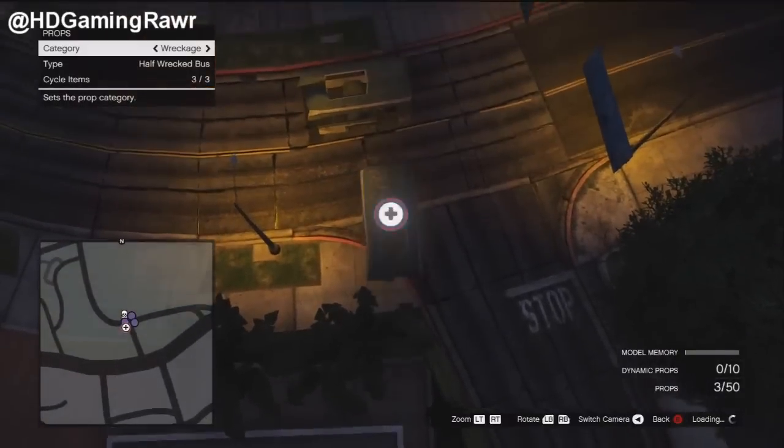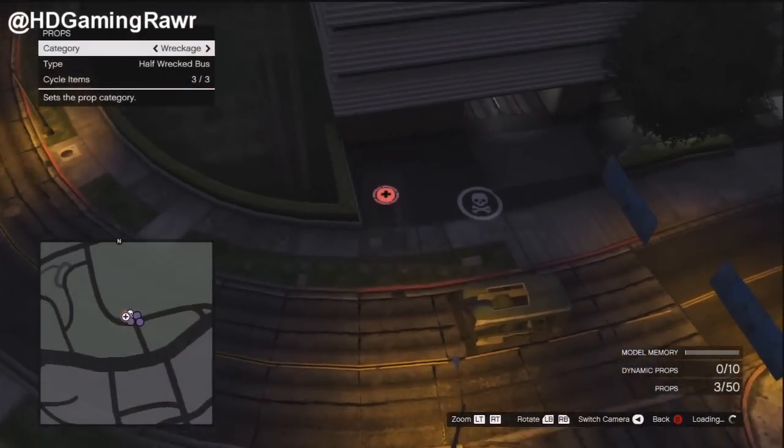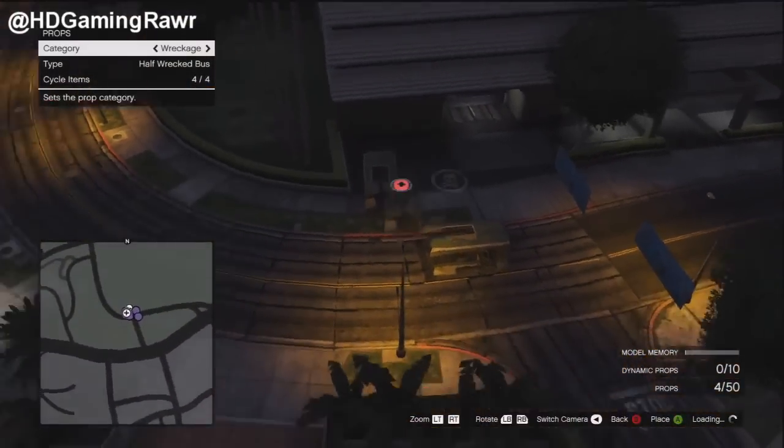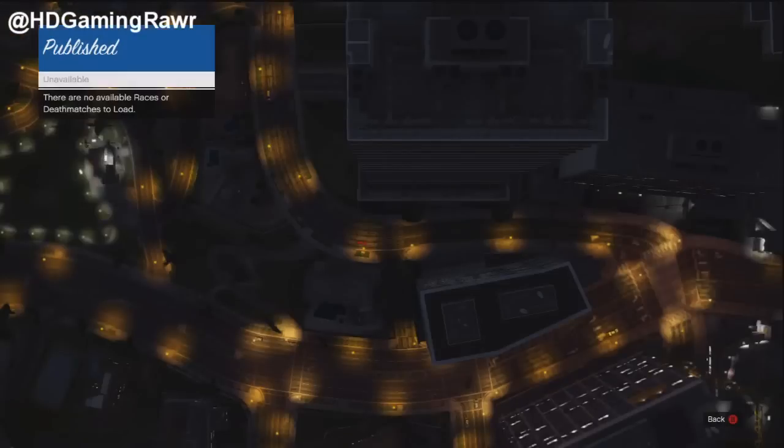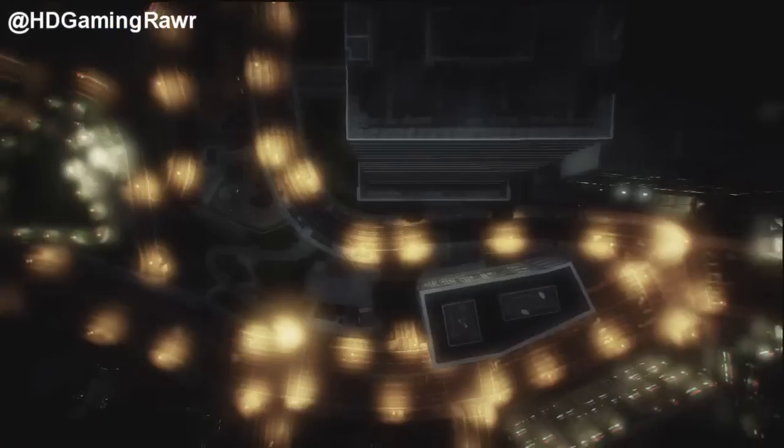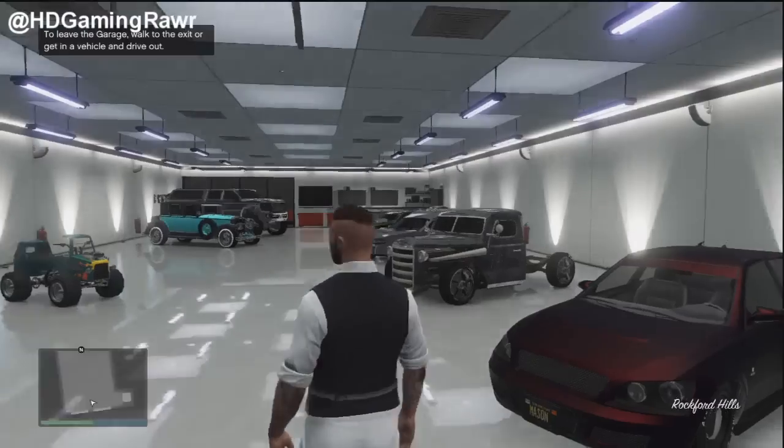As you can see, down below there are a lot of different things I've spawned in. What you want to do from here is invite your friends, and once you've invited them, just go back to GTA Online — your friends should be in the session by now.